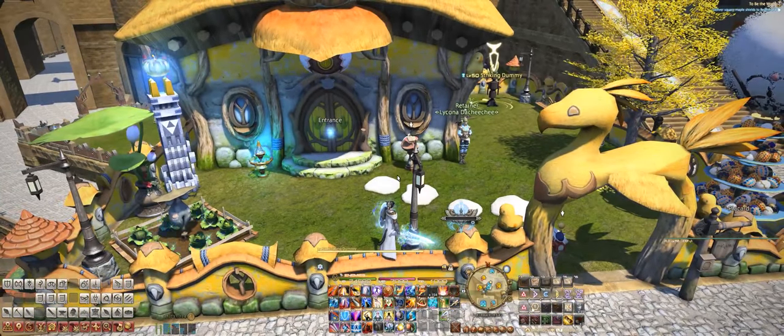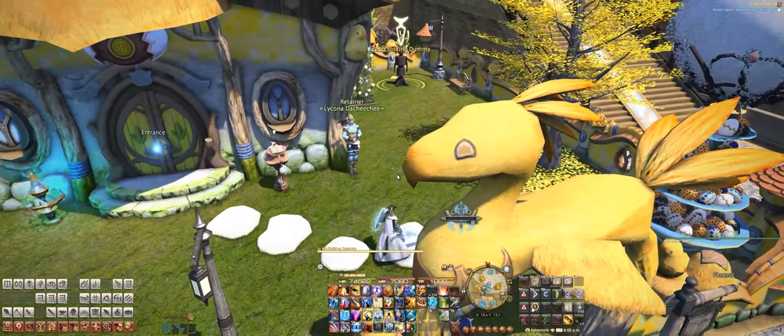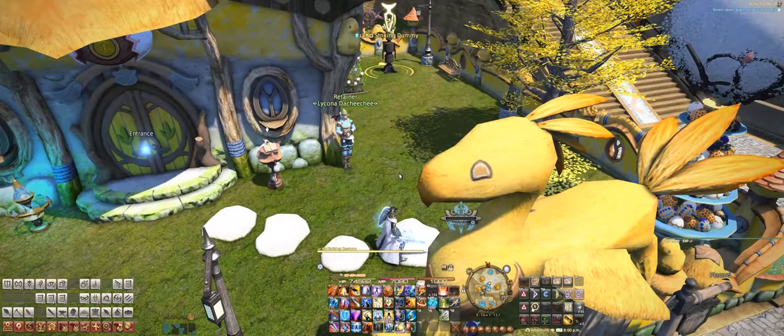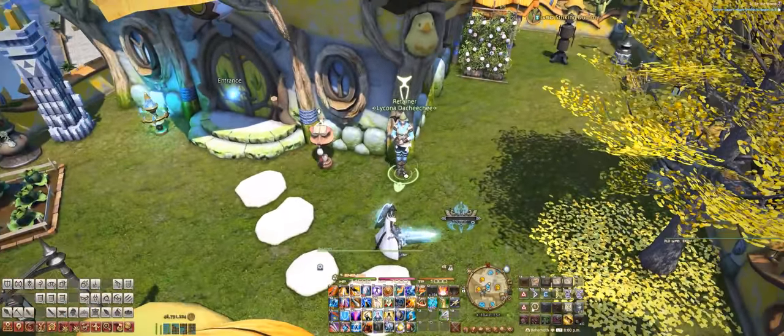So pretty much the first one is target closest enemy, and you can see I just targeted my striking dummy just by hitting the keybind. The next one is target nearest NPC or object, such as my retainer right here.